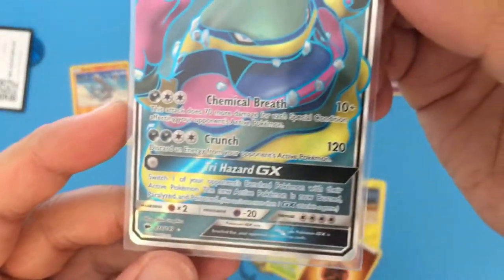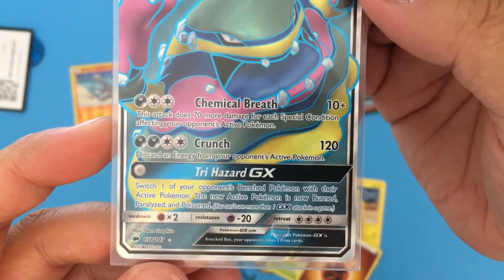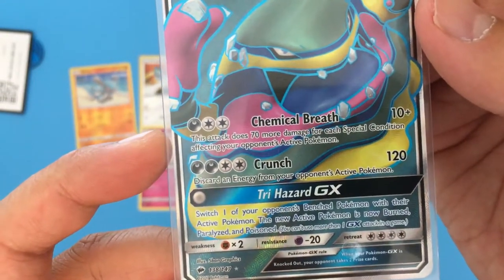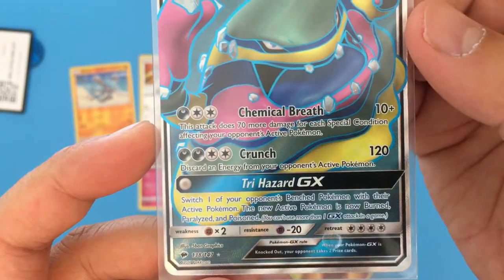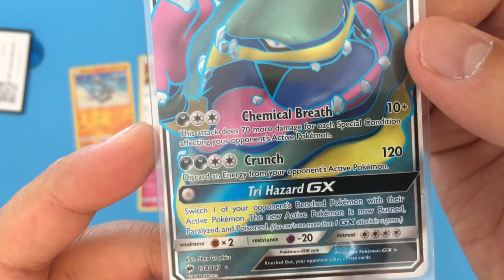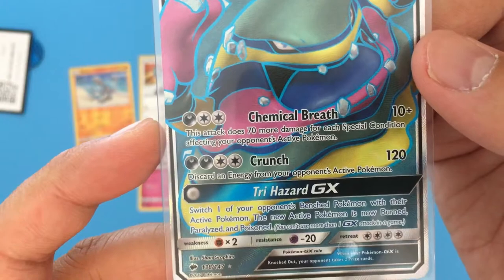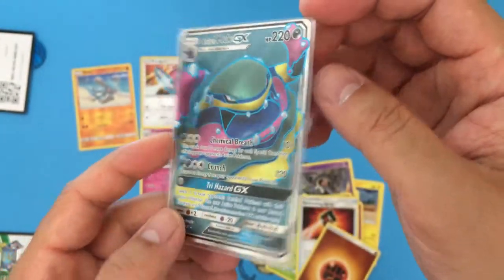So we have Chemical Breath — this attack does 70 more damage for each special condition affecting your opponent's active Pokemon. Then Crunch, which does 120 damage and discards an energy from your opponent's active Pokemon. We also have Tri Hazard: switch one of your Pokemon to the bench, switch one of your opponent's bench Pokemon with their active Pokemon, and the new active Pokemon is now Burned, Paralyzed, and Poisoned. Nice, it's a nice card.